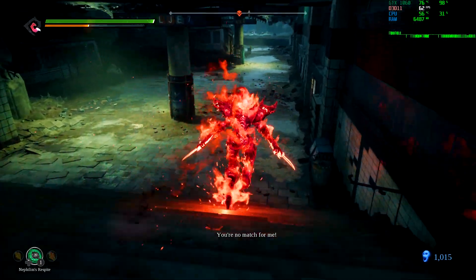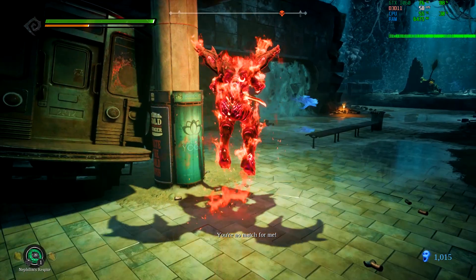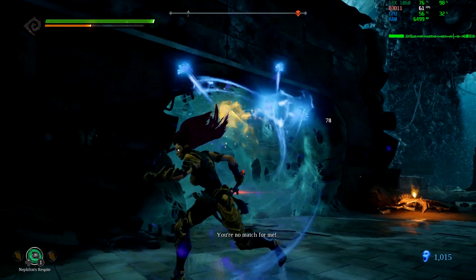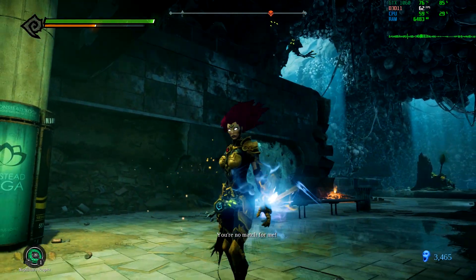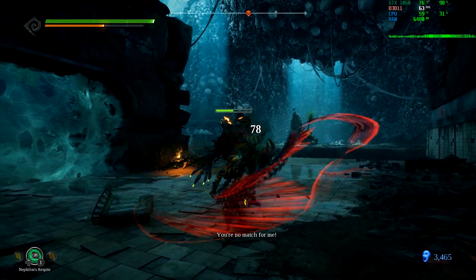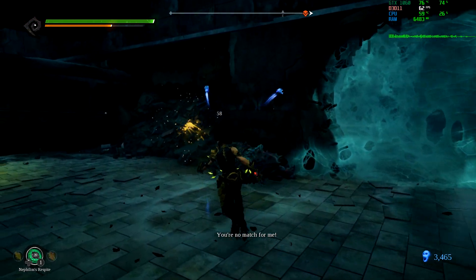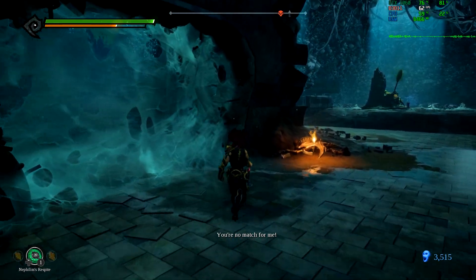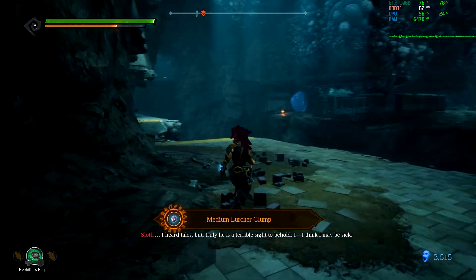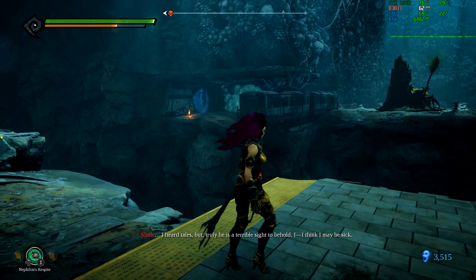A lot of people found out there would be no executions or finishers in Darksiders 3. The developers did say they wanted finishers and executions in the game, but felt it made the game a little too easy. The main reason though was budget cuts and constraints. They would have added finishers to normal enemies — not bosses — since they wanted bosses to go directly to a cutscene when health was depleted.